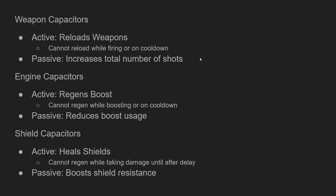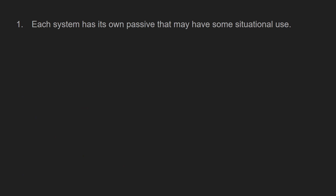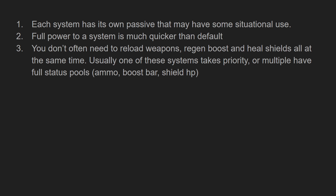So from this we can come up with a few rules. One: you gain a passive from sending power to a system. Sending more power to that system increases the passive strength at the cost of the other two. This might have some situational use depending on whether you want shield hardness, decreased boost use, or extra shots. Sending full power to a system regenerates it much quicker than the default — that's the main goal of this. You often don't need to regen all three systems at the same time; usually one has priority or one or two are full and don't actually need to be regenerated.